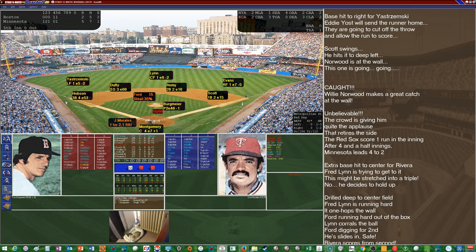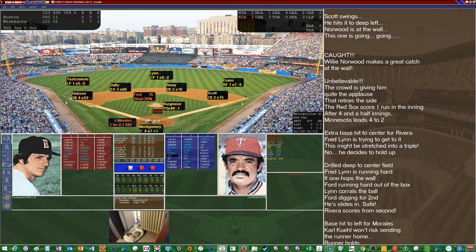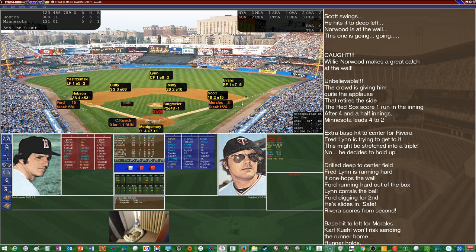Dick Drago starts to loosen up in the bullpen. Jose Morales up, one for two with an RBI — make that two for two as he hits one to left. Ford is held at third. Zimmer comes to the mound — that's going to be it for Bergmaier, who lasts four-plus innings.